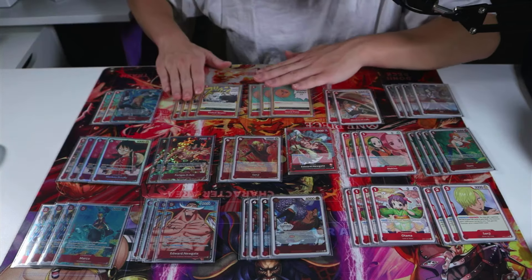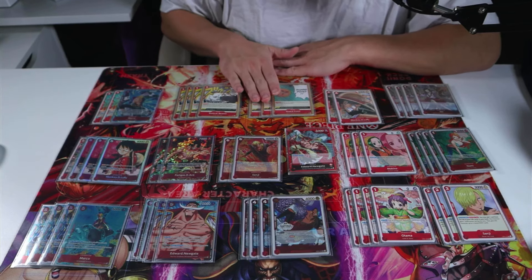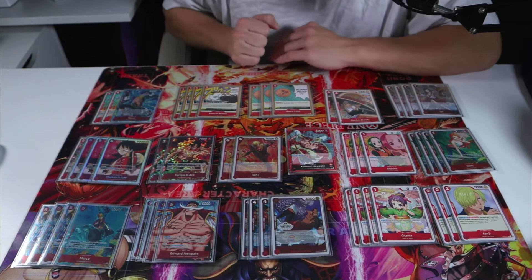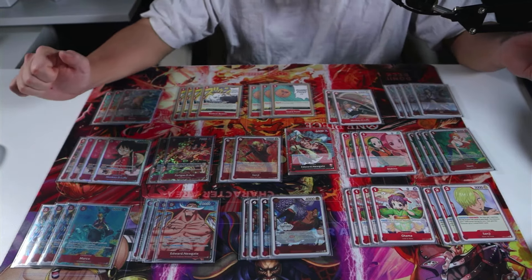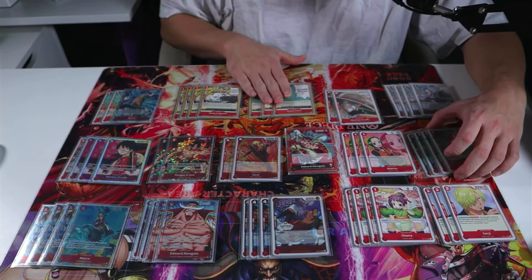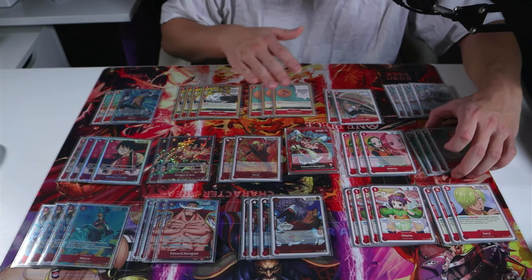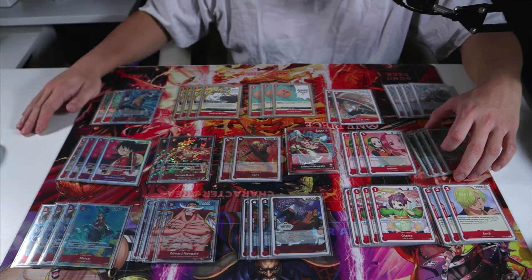The events: three Radical Beams, three Guard Points. There was never a moment where I wished I had a Radical Beam or a Guard Point. There are actually more moments where I'm like, I have too many Radical Beams and Guard Points — because you can search it off Nami again, very flexible. If you need an event and you don't have it, drop a Nami and more than likely you're going to see it. Marco again — it's very hard to remove.